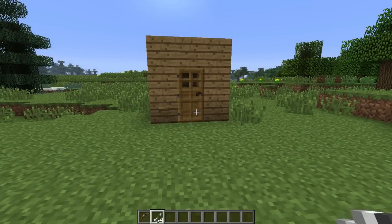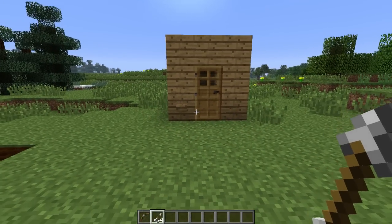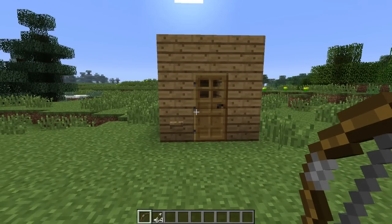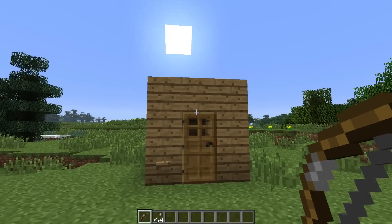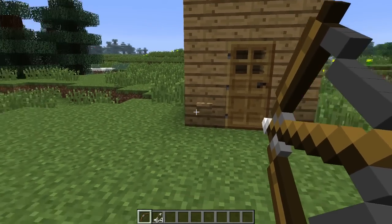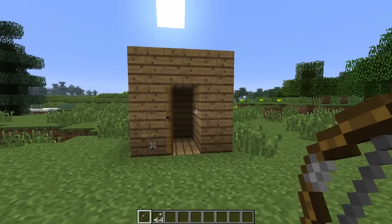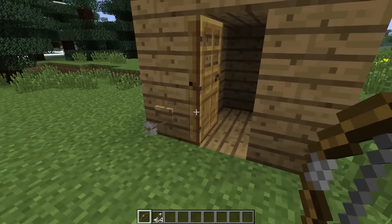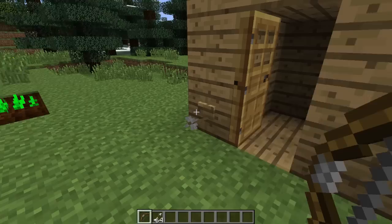Another new feature is wooden buttons. These are created in the same way as normal stone buttons and can be used in the same way. They're especially good if you want to disguise the button along with a wooden surface. One thing wooden buttons can do that stone buttons can't: if you grab a bow and arrow and shoot it, the arrow will actually hit the button, make it activate, and hold it down so it stays running.